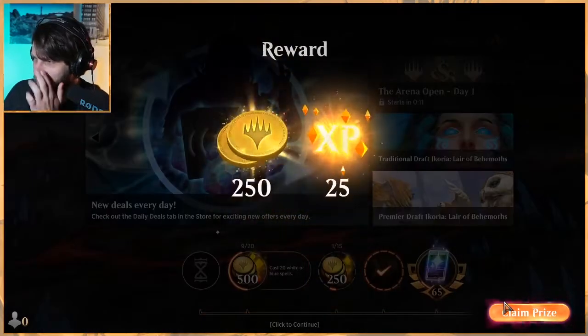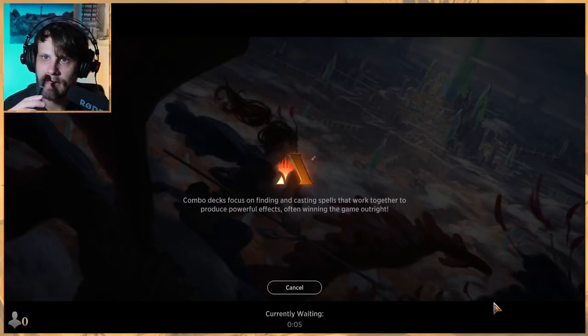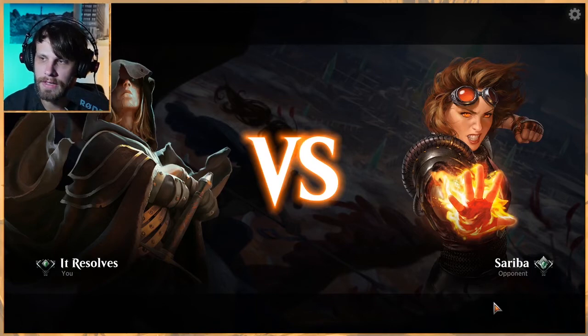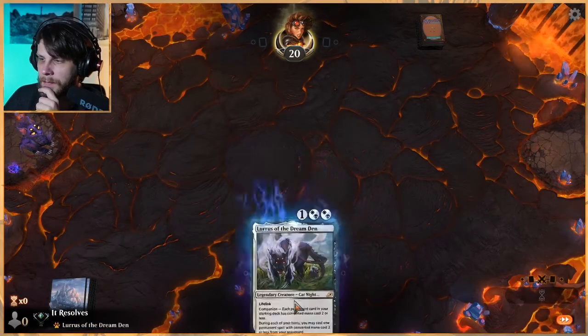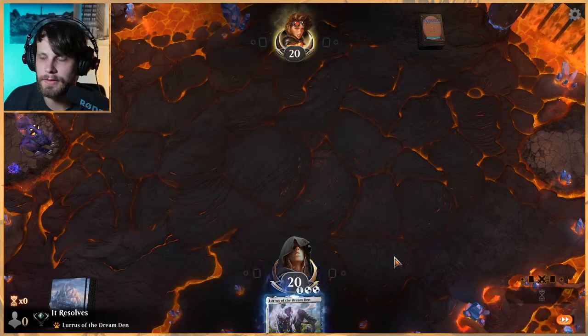Sorry again for the lag on my camera — I keep looking down at OBS and it's a little laggy, but we'll get that fixed very soon. I'm liking this deck so far — it's very straightforward. I think eventually you run out of stuff to do, but Lurrus helps with that. If they deal with Lurrus though, you're in a bad spot, so we have to be very careful. I'm interested to see what Wizards is going to do about companions — they're announcing something very soon.